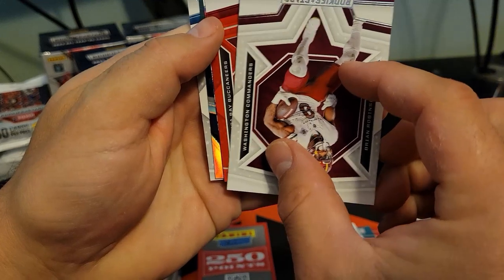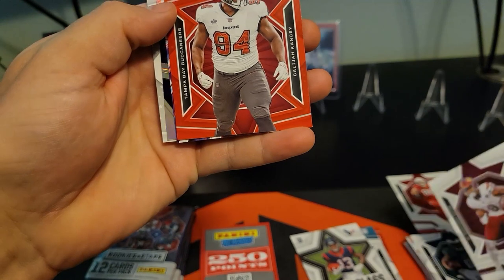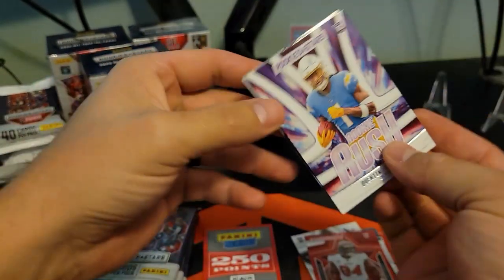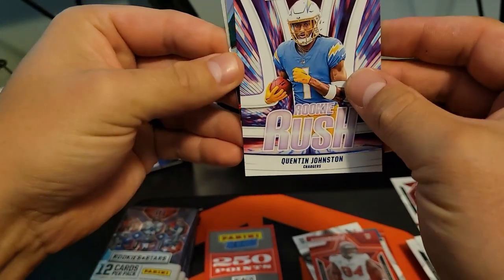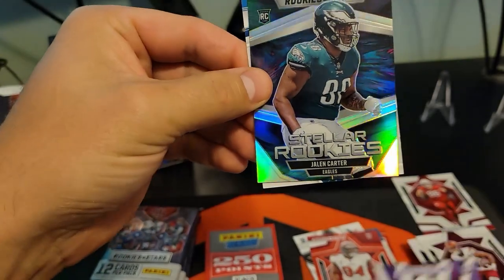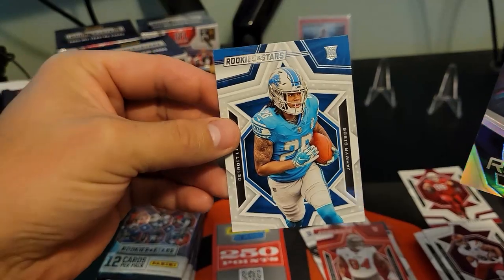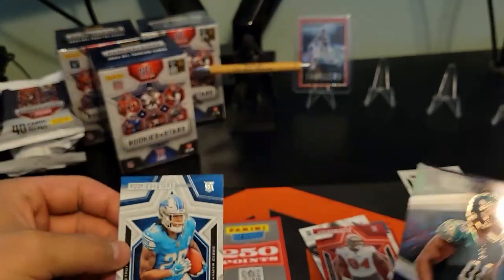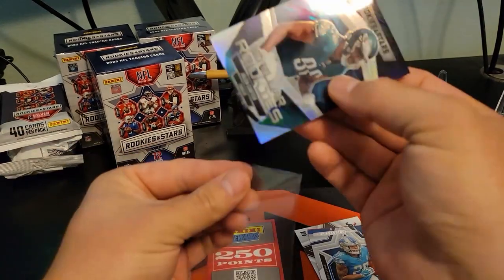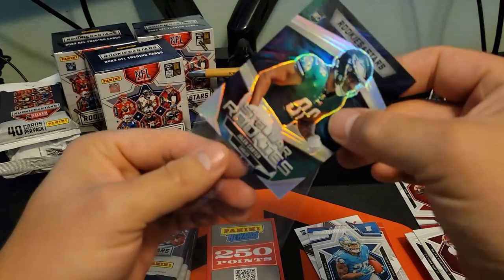Rookies and Stars — Tampa Bay Buccaneers, we've got Kalida Kansi on our red, then the Rookie Rush Quentin Johnson on a silver, Stellar Rookies Jalen Carter, Jameer Gibbs — we'll take that too. I'll throw him in a sleeve since it's silver.